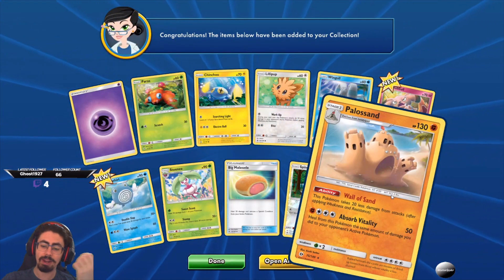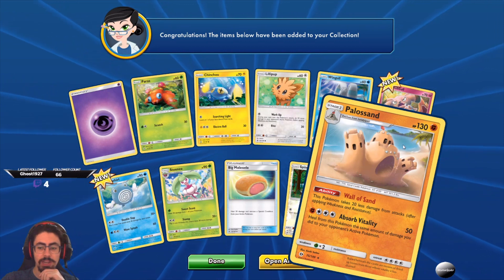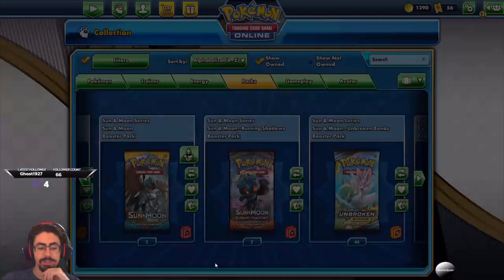That Teeter Punch from Spinda is surprisingly good — thinking back to Magic the Gathering, in a locked format it's actually surprisingly good for one energy: just confusing your opponent. You're dealing 30 damage with a basic Normal-type Pokemon and confusing your opponent, which can do 30 more damage. So it's a surprisingly good card all things considered. And another Palossand — I'm getting a lot of Palossands recently. I wish this Absorb Vitality did more damage, then this Palossand could be really really cool.